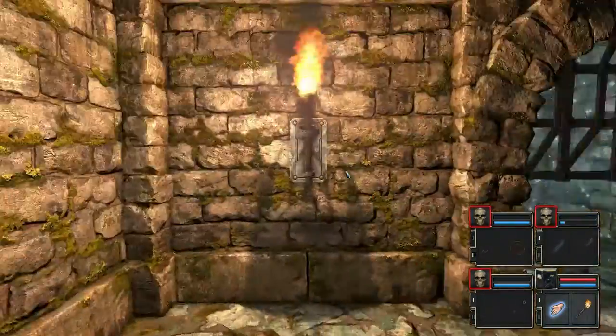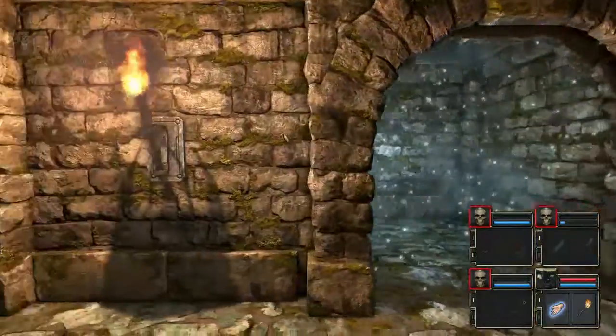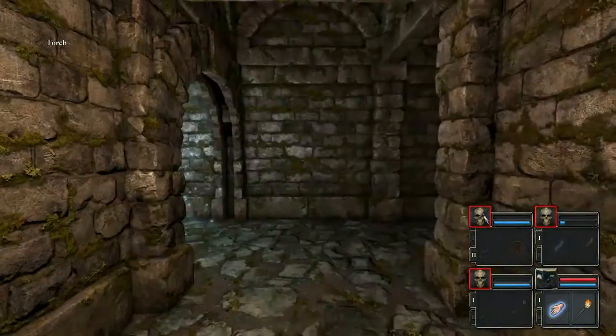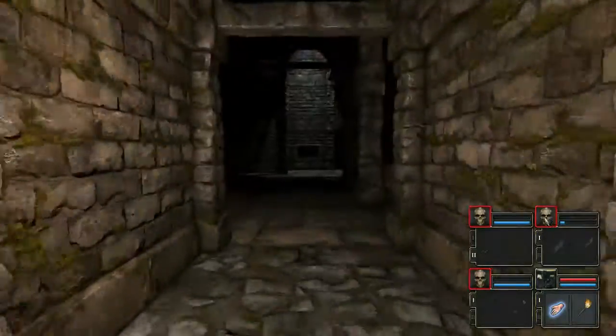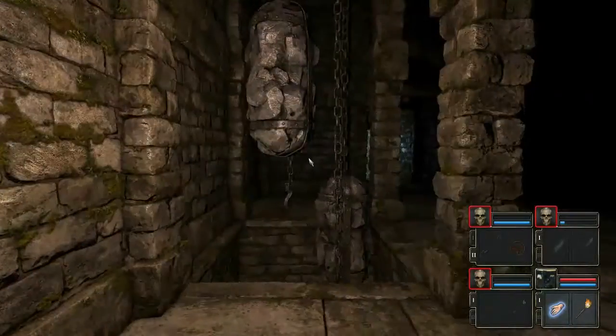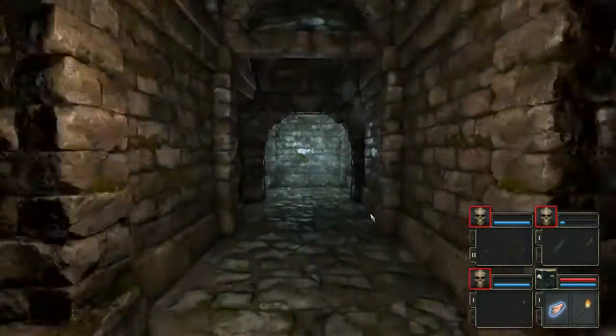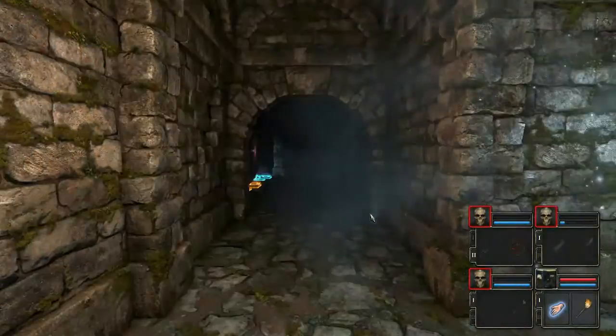We have two sets of lock picks now - and they let us out, fair enough. We'll also take this torch whilst we're here, probably already have too many torches but better that than not enough. I feel like there's something you can do with this. Maybe we could raise it somehow and then drop down the pit.